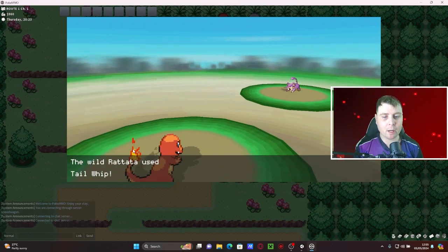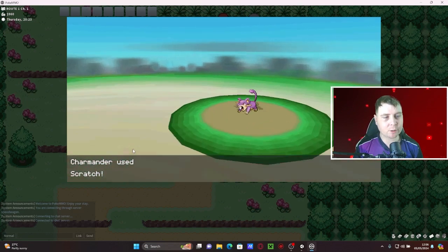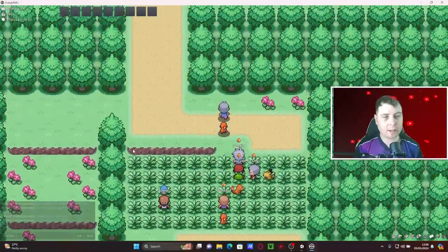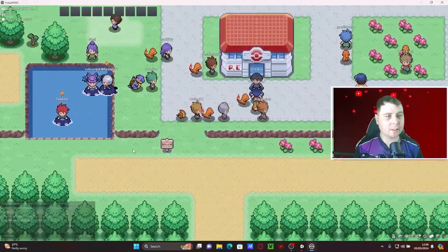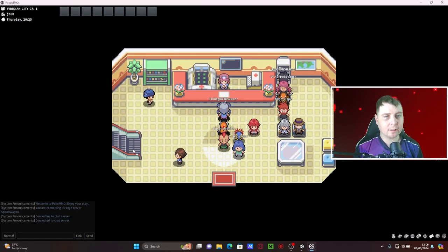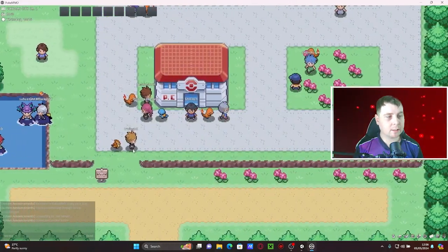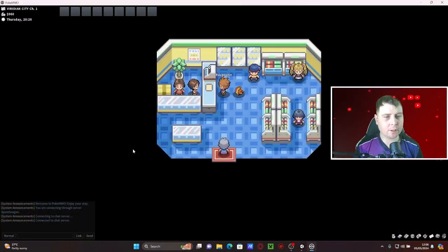A level three Rattata — Rattata, boom! Oh, level seven — you're four levels above him and your fire attack can't even get him. Scratch him, otherwise he's gonna bite you in the face. Good XP, not bad. All right, let's keep going. First thing we need to do, if anyone remembers, is go to the Mart. First, let's heal. Hello young lady, yes please. Thank you — yeah, you'll see me again because I just make Charmander battle non-stop. Get out of my way, lady.